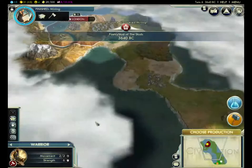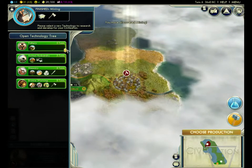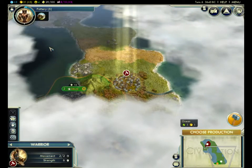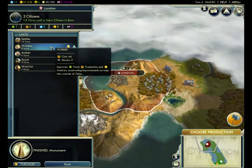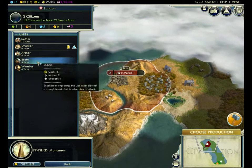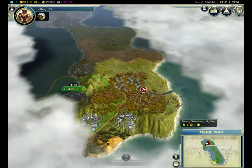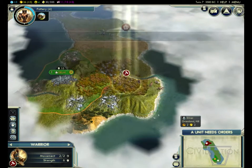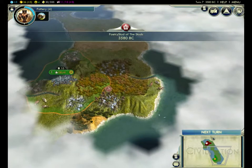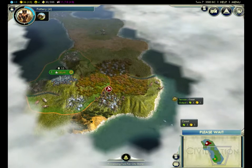We got mining — sweet. This is your advisors; they actually tell you what to do. We'll get an economic advisor. They want us to do a worker, but I kind of want to do another warrior. Let's just do a scout — we need to scout early on. The good thing about early on is the game goes really quickly, which is good. I'm trying to get around to see around Gandhi.